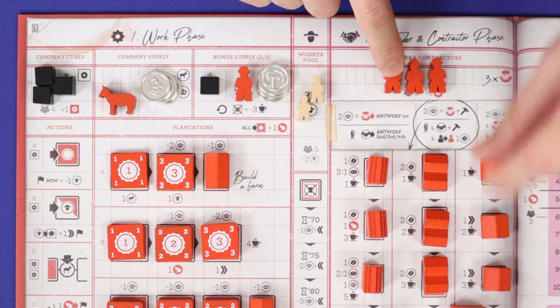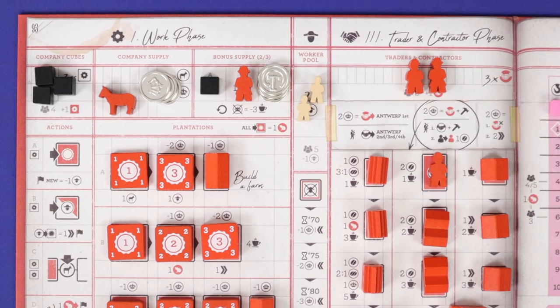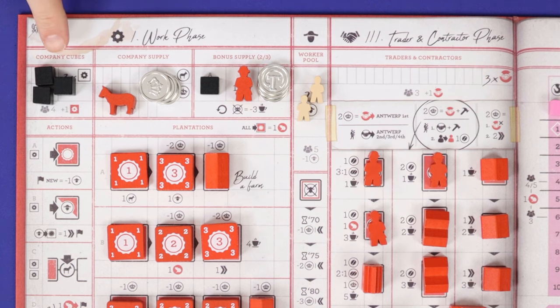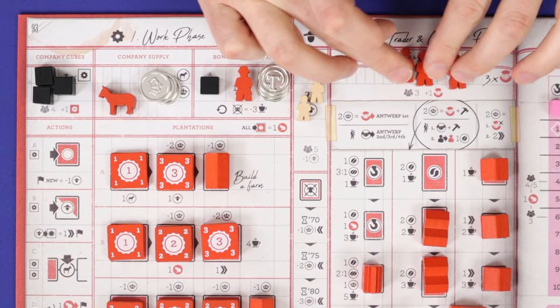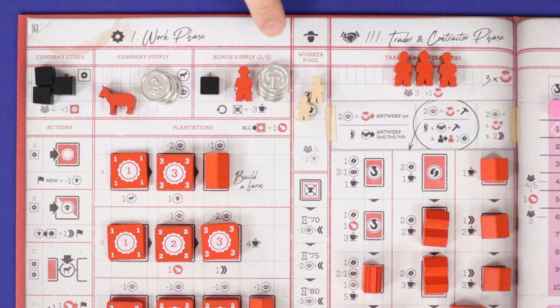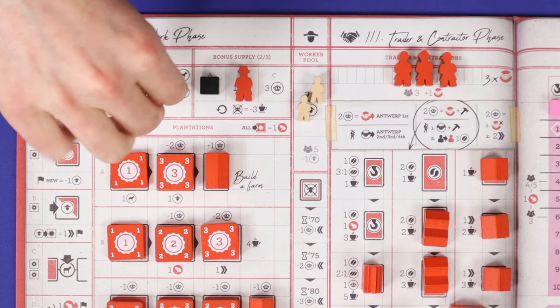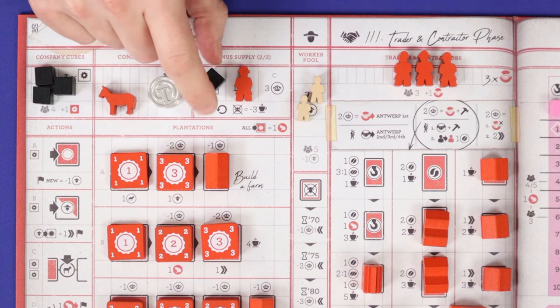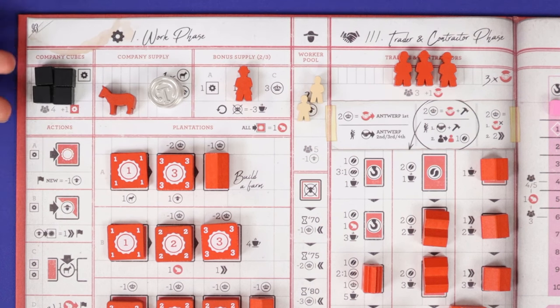In the traders and contractors phase, each action you take requires you to spend one of your trader or contractor meeples. You begin with three of these in a four or five-player game, and four in a three-player game, and can gain more during the game up to a maximum of five. You'll gain all of these back at the end of each round, ready for use next round. Each player also has a section called the bonus supply, containing one black cube, one trader/contractor meeple, and three coins. These can be freely used at any time with two restrictions. Firstly, if you take the coins from the bonus supply, you must take all three coins at once, moving them to your company supply. And secondly, the bonus supply box can never be empty, so you can't take all three bonuses in the same round — you can only take a maximum of two.